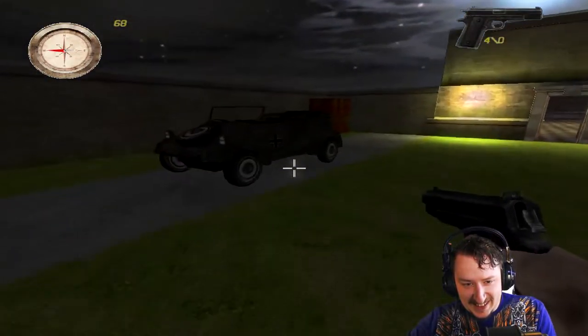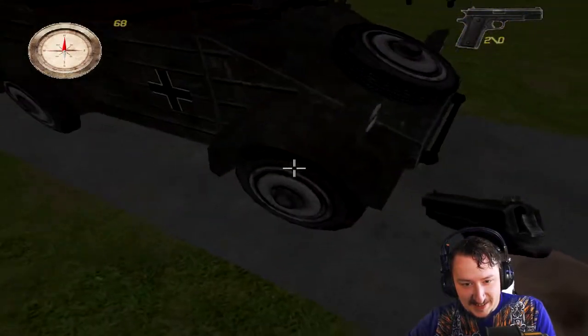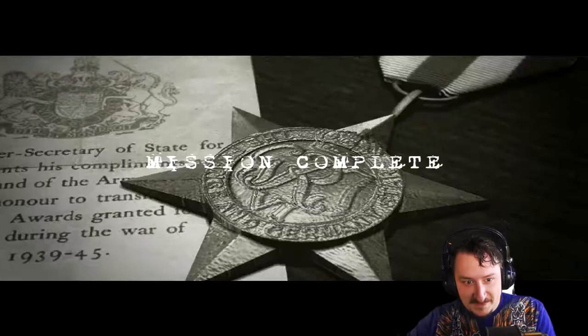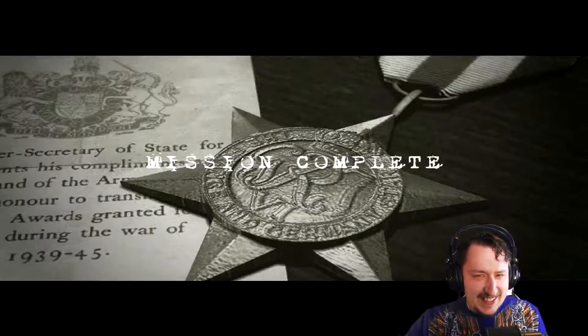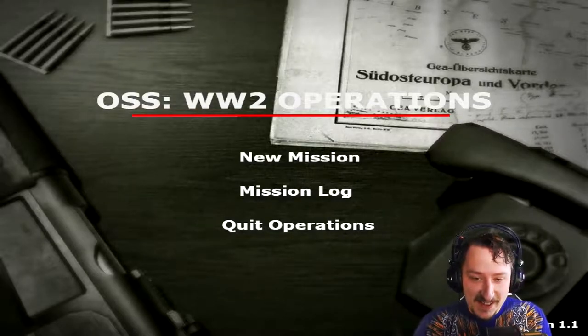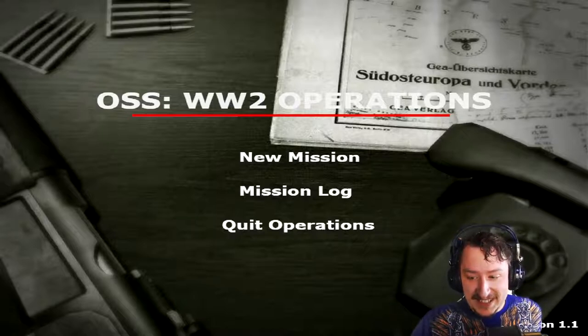Okay, I think it's this car I've got to get in. Let's shoot the tires out real quick — don't want any Nazis coming after this. All right, let's go. Mission complete. And I think this is the end of the demo. Yeah, that's the end of the demo. All right, so this has been OSS World War II Operations — both the other demo and this demo.